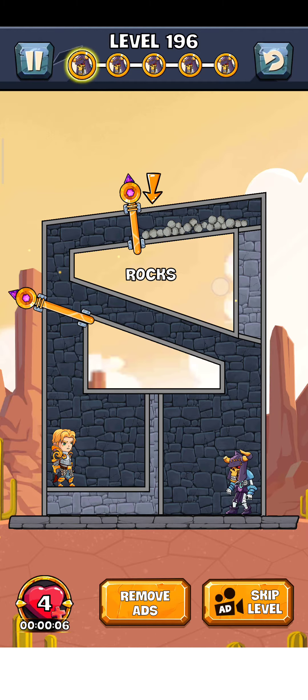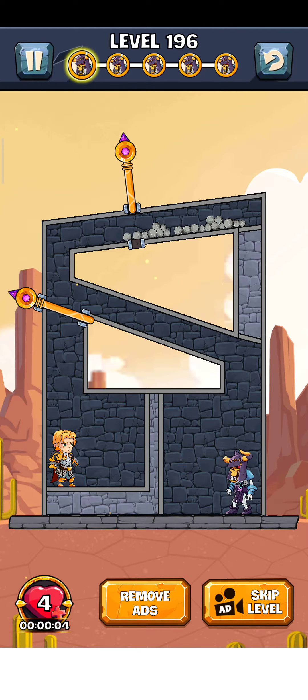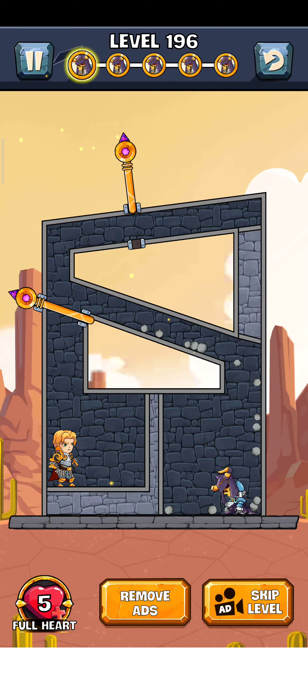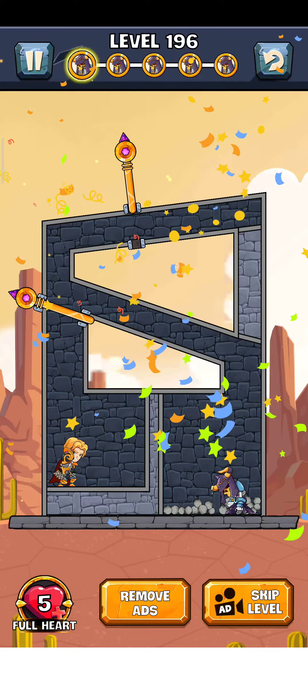Here's the rock — just save this pin here and release this rock from here, and it destroys the zombie. Yes, it worked! And there we go — level is complete. Now just tap on here.